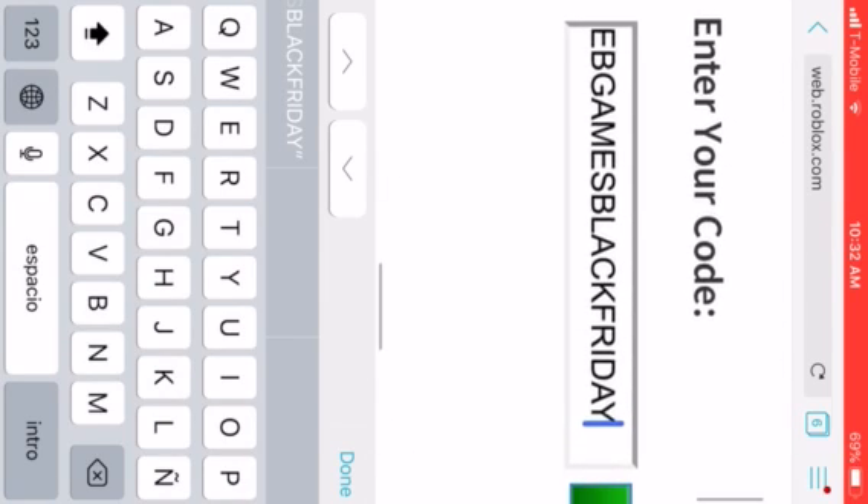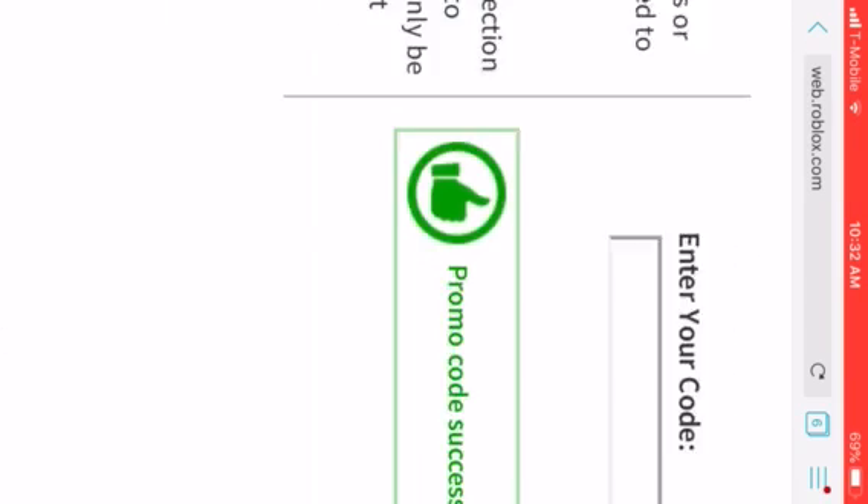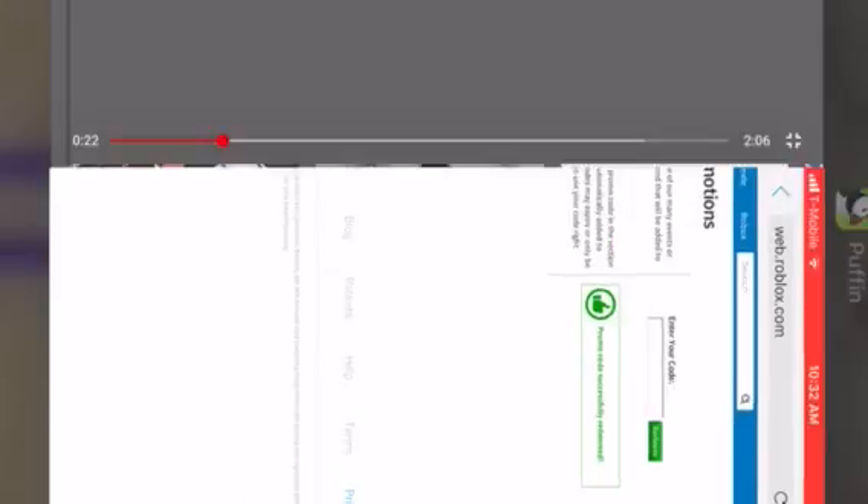You have to type that in, and after you've typed that in, press redeem. Promo code successfully redeemed.